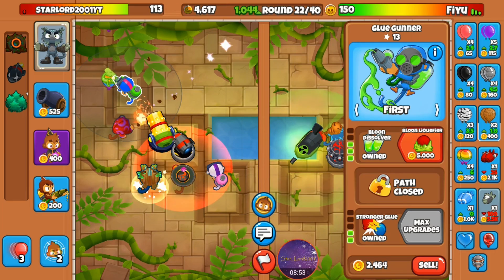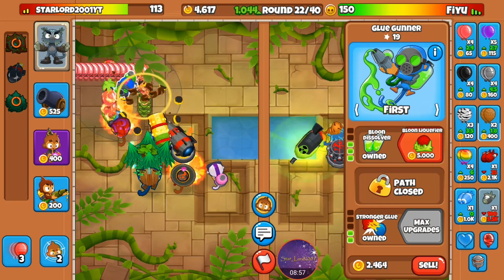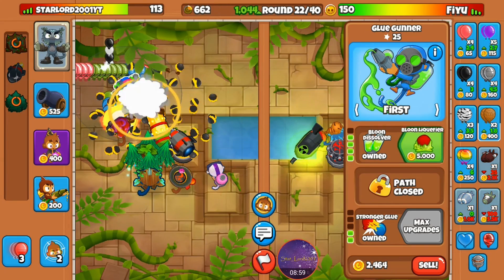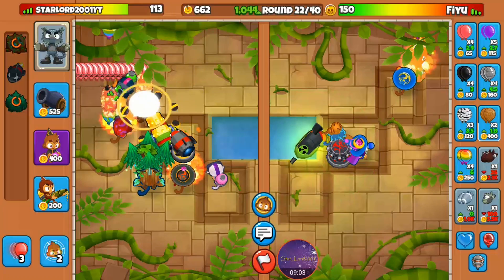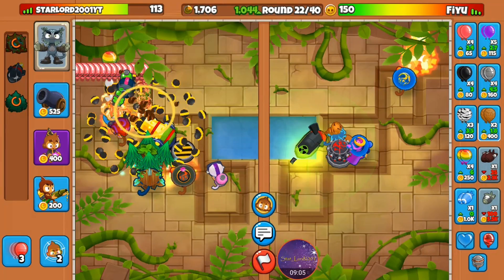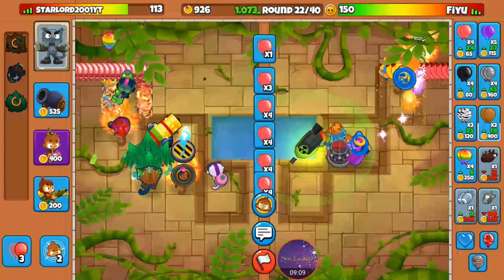I'm going to put down Urban's ability and use the trees just to be safe. Let's grab the balloon liquefier — nice. Now I can begin my plan to push him.